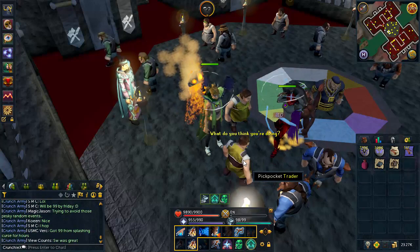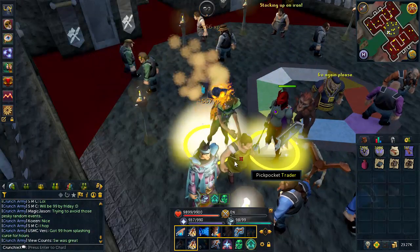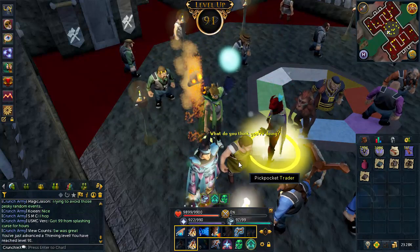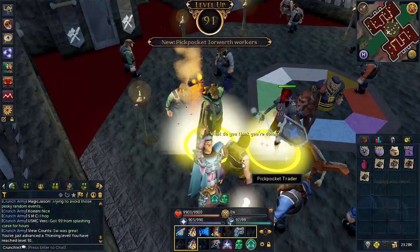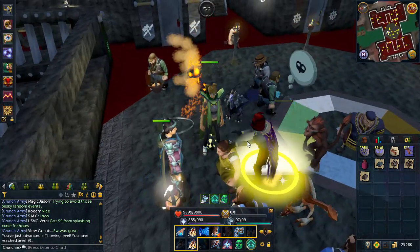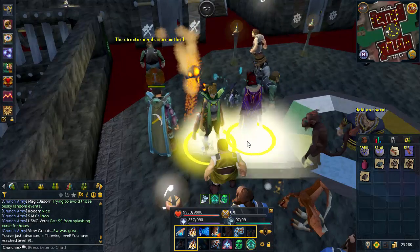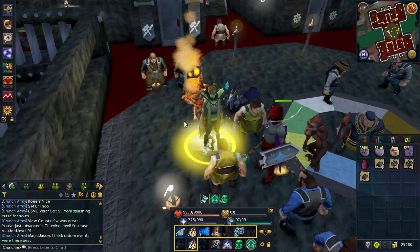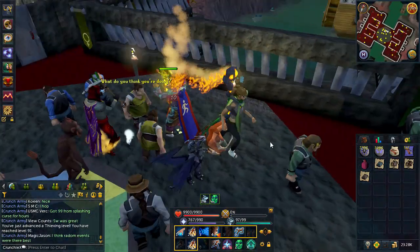Any second now I'm going to get level 91 Thieving - my hands are literally killing me. If I can walk away from this without a nervous twitch in my hand I'll be very impressed. There we go - level 91! That means we've now unlocked the Elf Workers at Prifddinas. Boosting will get me to 95 now, so there are many more possibilities, though the XP isn't going to be quite as good.